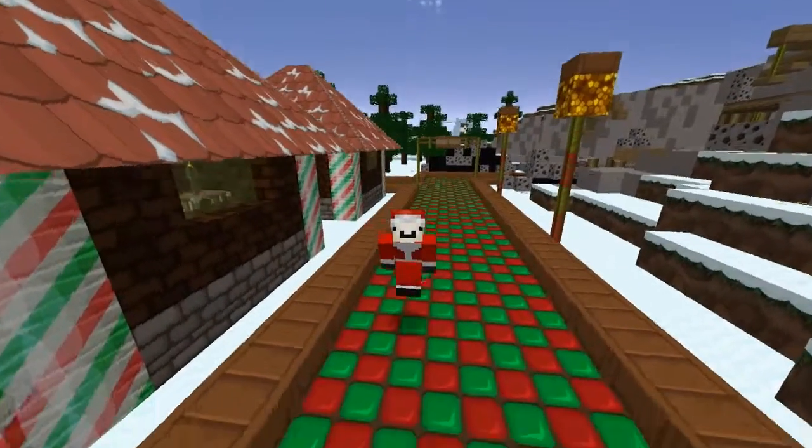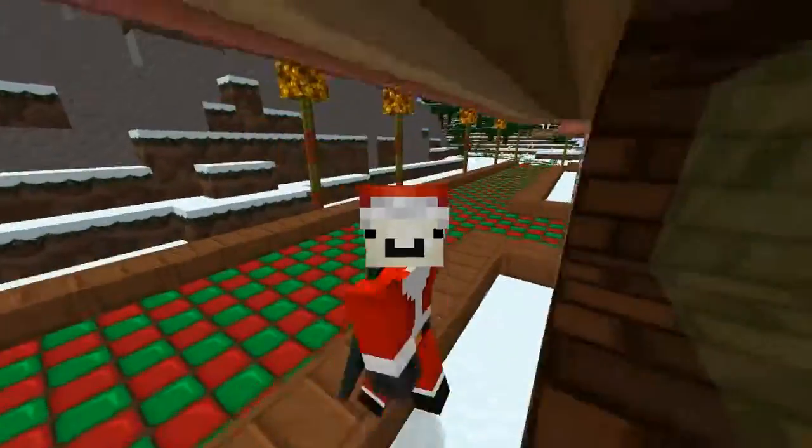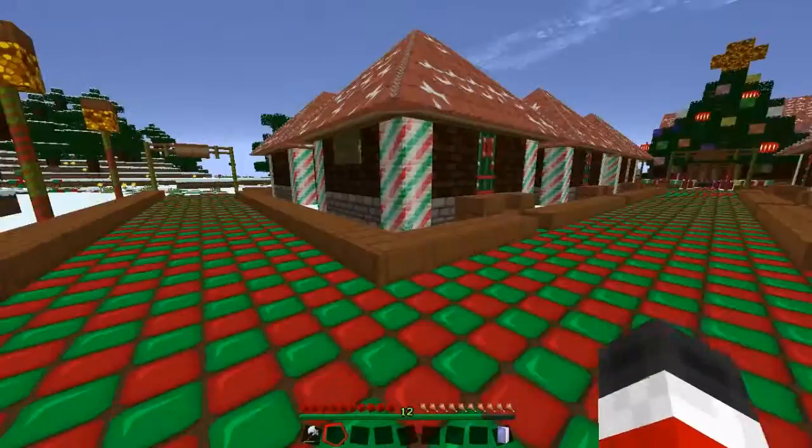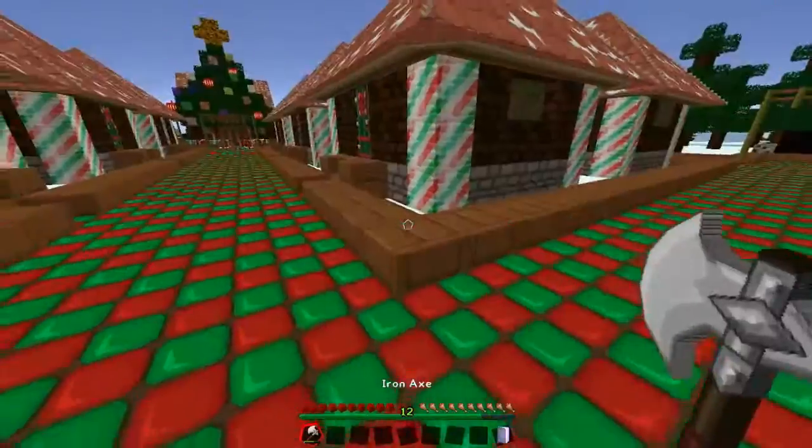Hello everyone! My name is KeyCrafted and welcome back to another episode of the Santa's Slay Minecraft Adventure Map. In the last episode we got the dark oak wood from the scary forest and also slayed a whole bunch of zombies.